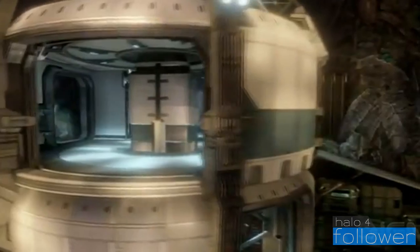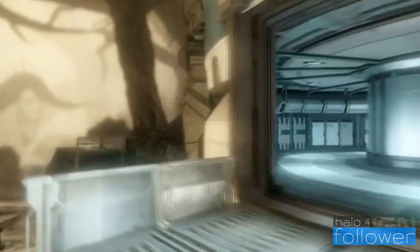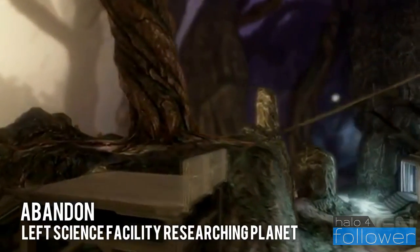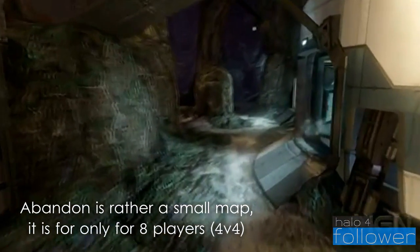Abandon takes place on Erebus 7. Now Erebus 7 may not actually be called that — that's just kind of what I heard from IGN, so if you want to see a video for yourself, the link is below. The map is basically a science facility. They were trying to do research on what happened to this planet and something apparently happened to those who were trying to figure that out.